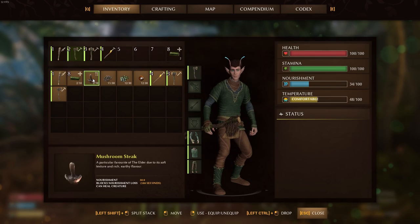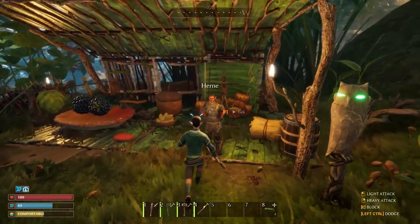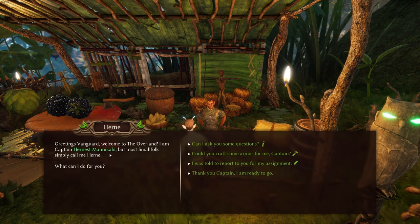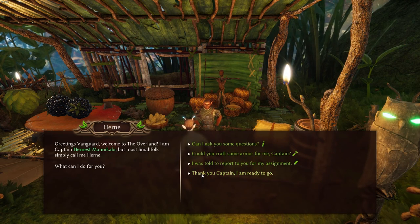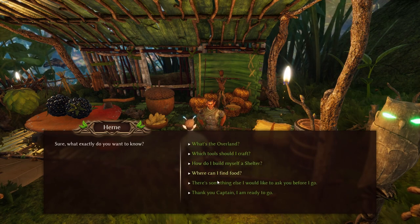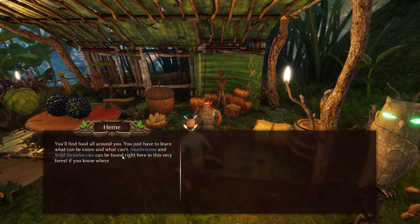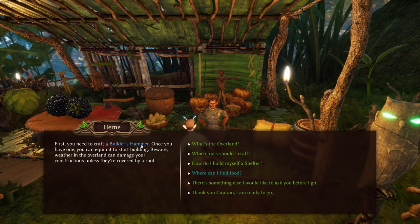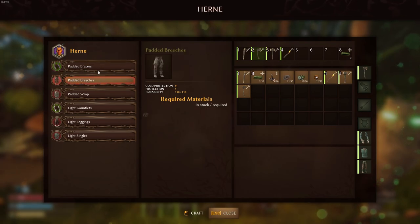Let's go talk to this guy — we need to eat something. You can right-click to eat. That gave us quite a bit. There's Hearn. Greetings Vanguard, welcome to the overland. I am Captain Hearnus — most small folks simply call me Hearn. What can I do for you? Can I ask some questions? Can you craft some armor for me? I was told to report to you for my assignment. Which tools should I craft? How to build myself a shelter? How can I find food? Food is all around you — you just have to learn what can be eaten. Mushrooms and wild strawberries can be found right here.